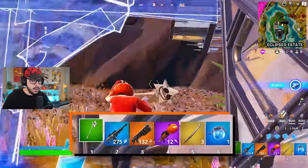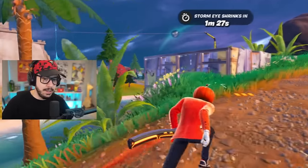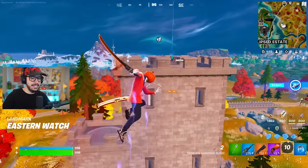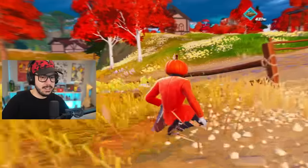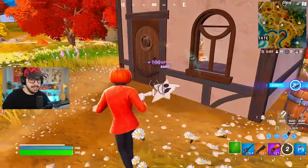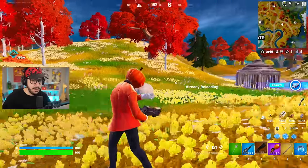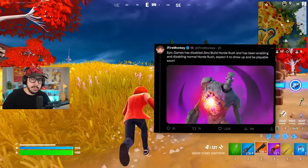Let's eat some pizza. We got the pumpkin rocket launcher unvaulted — it looks so cool. We also got the witch broom unvaulted, unvaulted candy in four different types: candy corn, peppermints, hop drops, and jelly beans. The wood stake shotgun can actually be found in chests and it's got quite a bit of range — you can do quite a bit of damage from a distance. Horde Rush is back as a game mode too, which is cool.